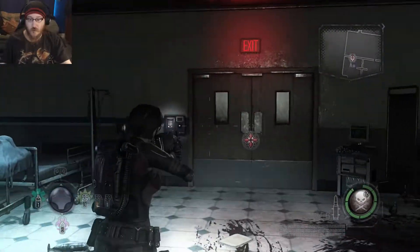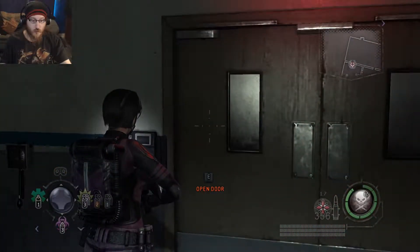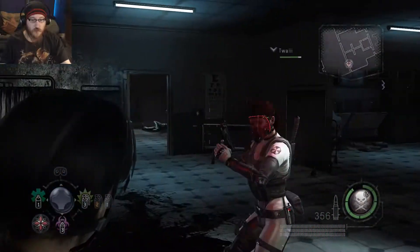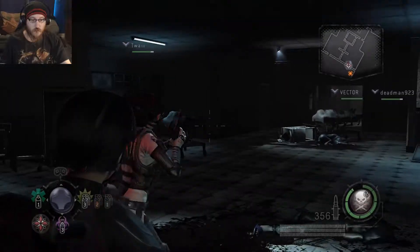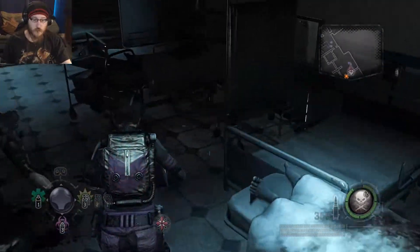I got the key card, so we're good to go. I got ammo and an LMG. There's an ammo box. Remember there are ways to collect data from laptops to gain extra XP.